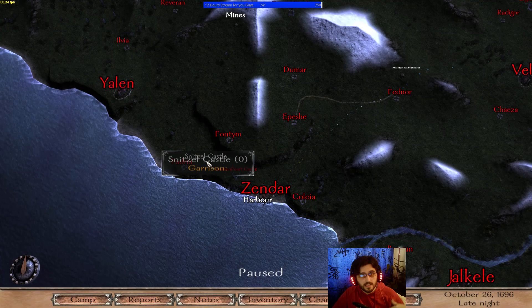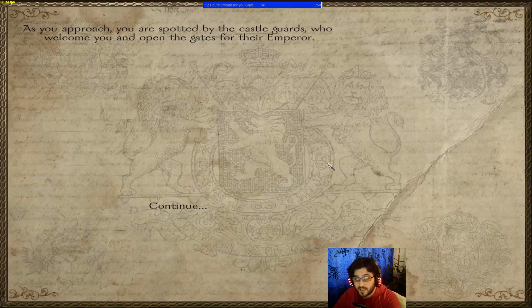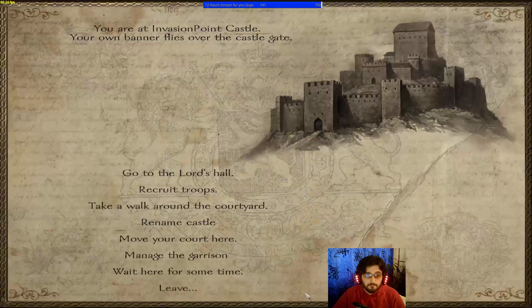In time the castle will be built on its own. If you have your own faction, it'll go automatically to your side and you can reward it to a vassal or keep it for yourself. Since we're talking about castles, let's talk a little bit about castle management.